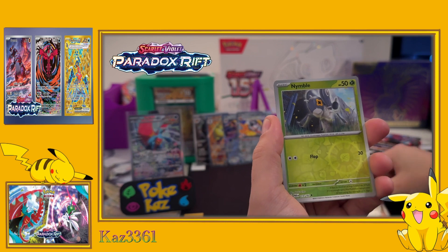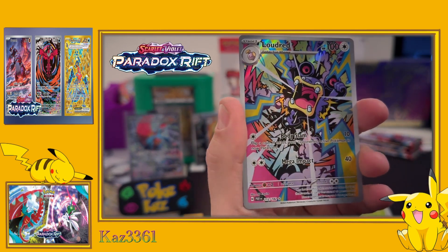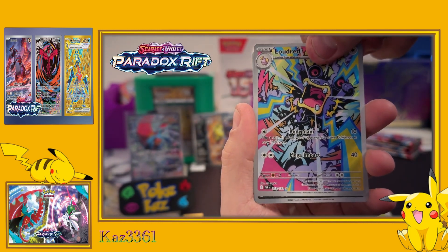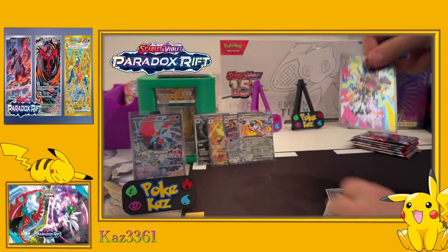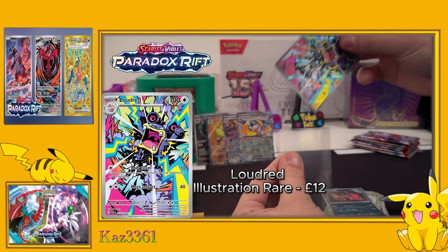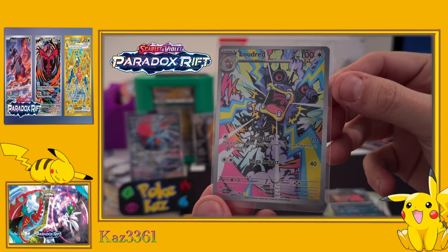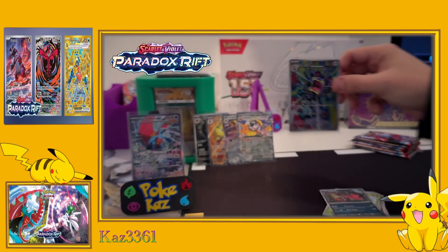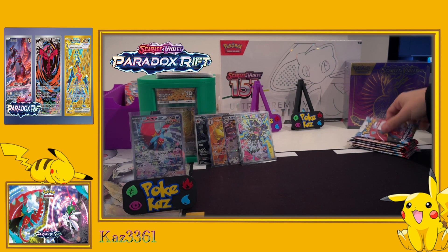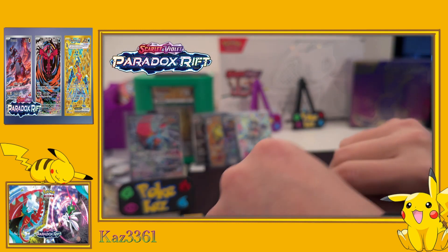We've got Masquerain, Ancient Booster, Cyclizar, reverse Ninetales - and we've got it! The illustration rare Lauderd that I was referencing earlier - that card is stunning. And a holo Eevee behind. The illustration rare Lauderd - my god does that shine! What a wonderful card. Now I'm happy - I love that card, and I'm glad I got to show you it like I mentioned earlier.